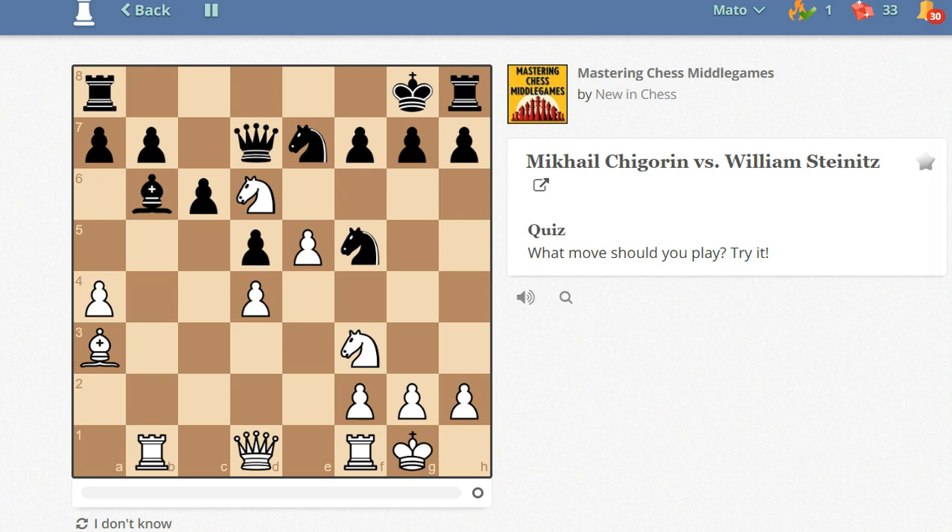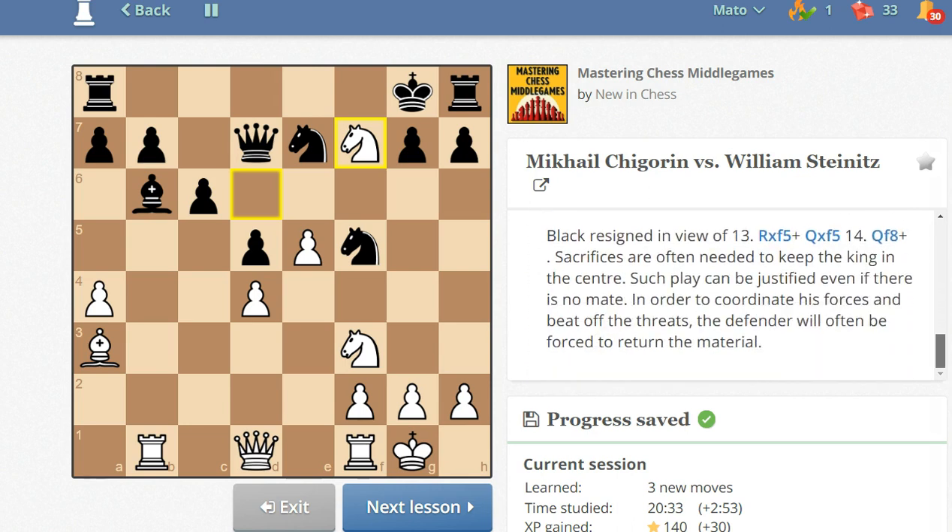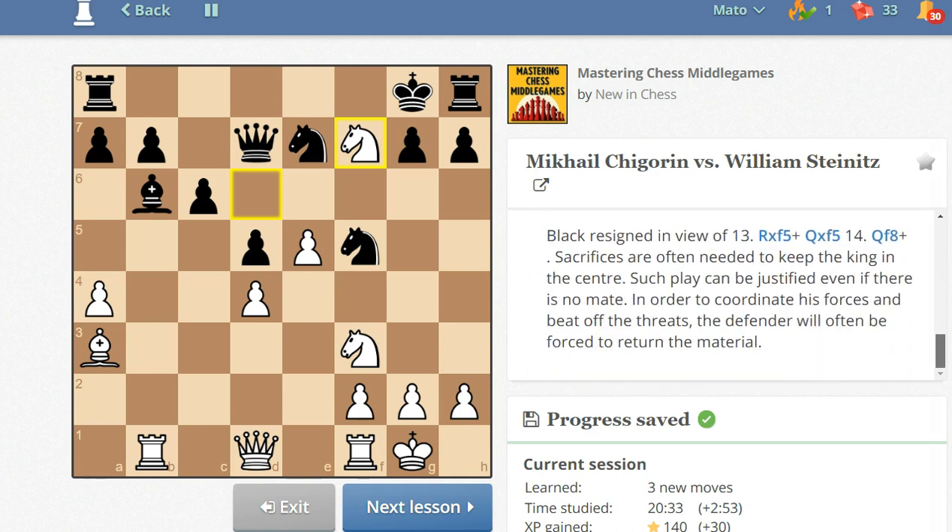Sometimes it does. So let's try knight takes on f7. Knight takes on f7 — true. The king is drawn into the center where it comes under fire from the white pieces. The material factor takes second place. You can go through the rest of the game at your own pace and see how the king hunt ended.